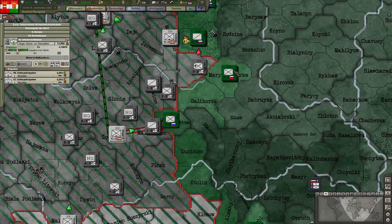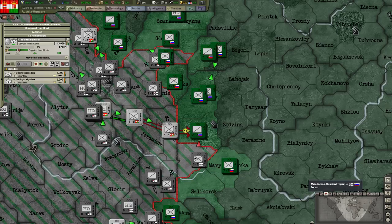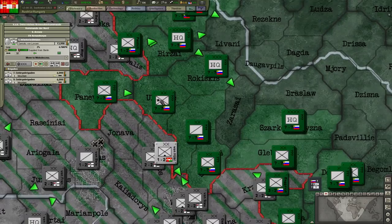We actually have Mountaineers attacking here. If we can use that 14k stack to put some pressure, that will be useful. What is that? I think that's like commandos or something, probably elite troops.